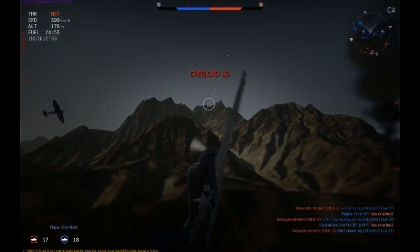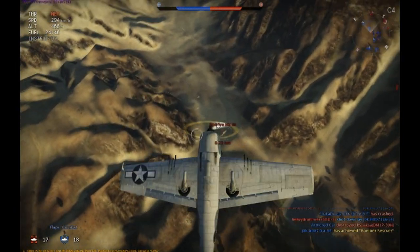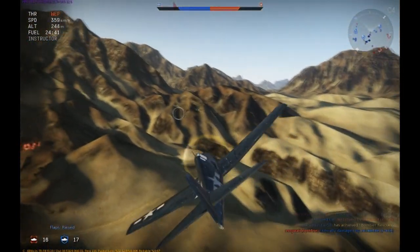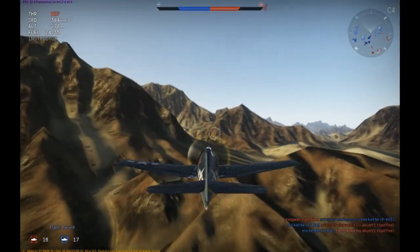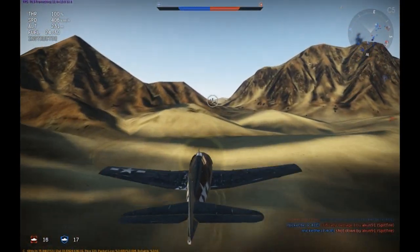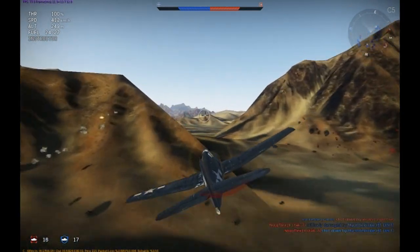I do this purely on a fun basis; I don't do this for any money and I'm not intending to monetise at any point. We're doing a vertical scissors with that Spitfire Mark 2A. The Spitfire Mark 2 is gaining on me simply because I'm running out of manoeuvrability as my speed drops, so I decide to dive away and fly away from the Spitfire Mark 2, which has a much weaker power plant and poorer acceleration compared to the Hellcat down at lower altitudes.